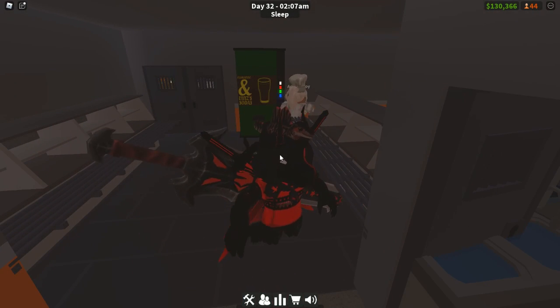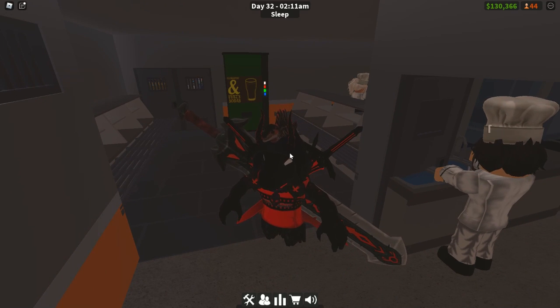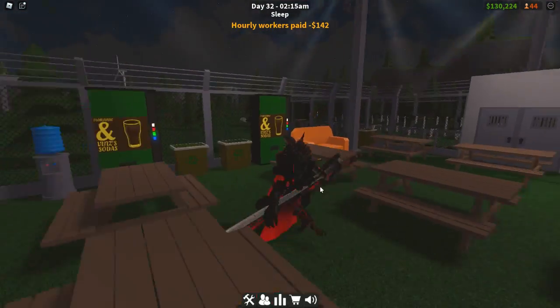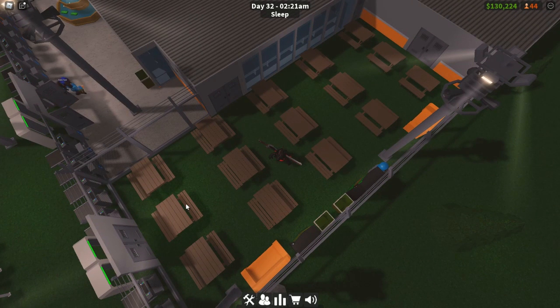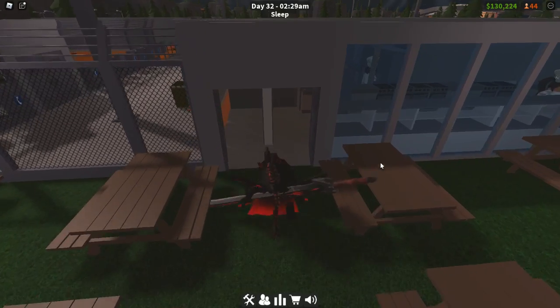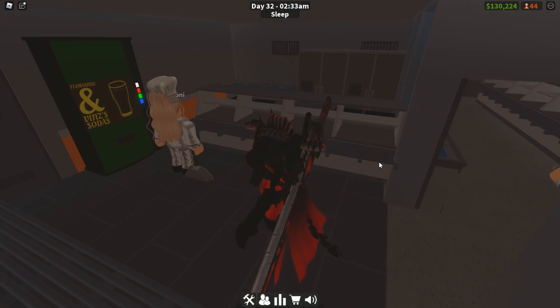Sometimes you'll see prisoners saying food rations are too small. This means you must either add more tables, because there isn't enough - each table can fit four people. Right now I have 15 tables, each fitting four, so I need at least 11 but I have 15, so I have plenty of tables and none of them complain about that or want to escape over it.